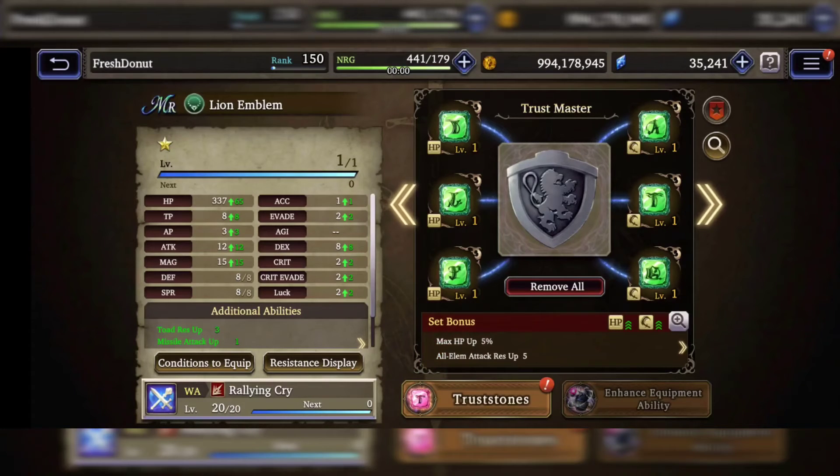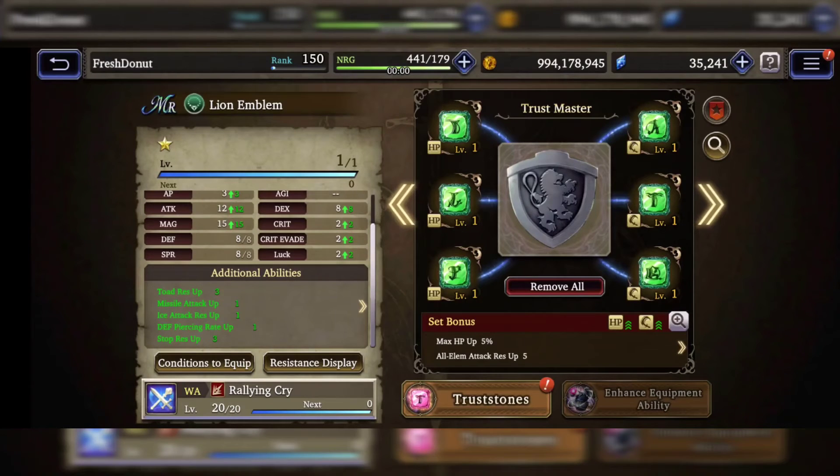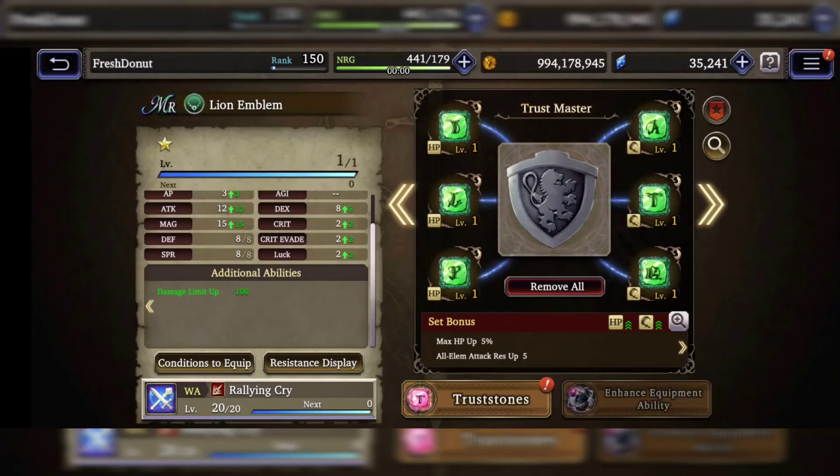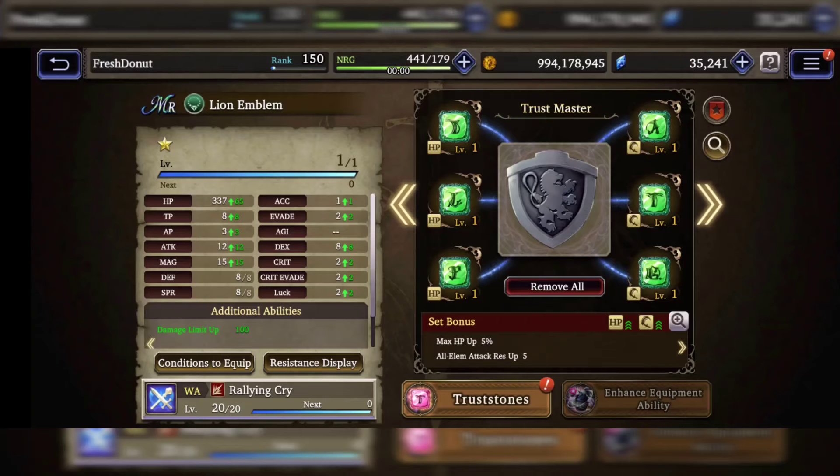That's all you really need to know for doing the basic power-up from trust stones. You can dive into the additional abilities on each stone, but for some people that might be too much right now. I'm just trying to show how easy it is to get the base level stat gain for your gear. This process can be used for any TMR — whether it's an accessory, armor, or weapon. If you check the stats now, you can see the green numbers showing the stat gain just from putting on basic stones and getting the set bonus.